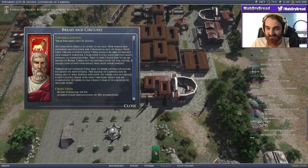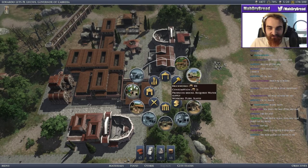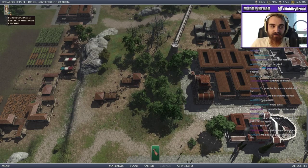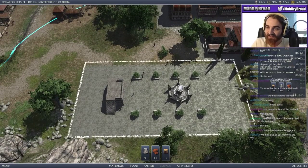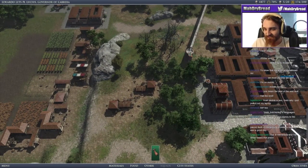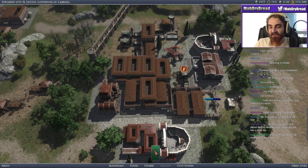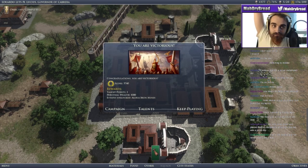And we win! We completed the stage. So we just go to campaign now — it takes us back to the map and we can pick our next mission between these two options.